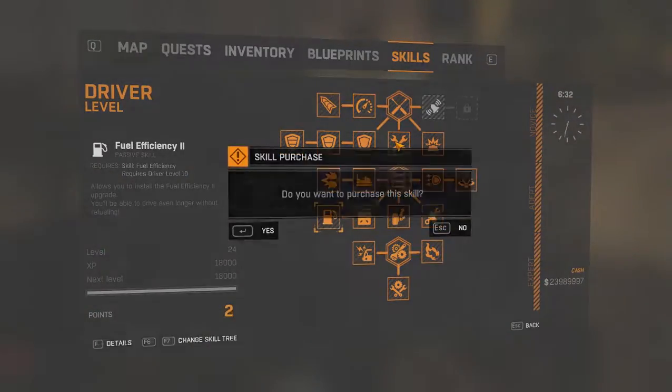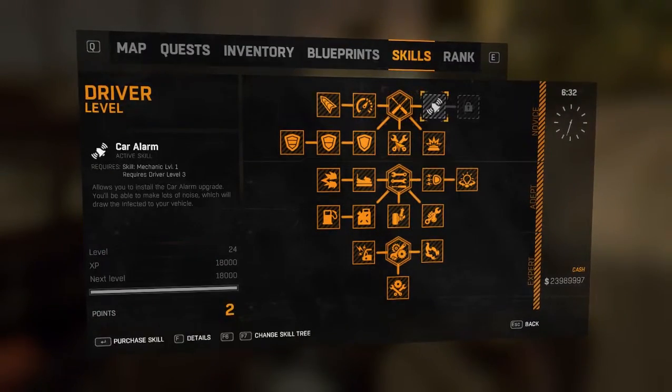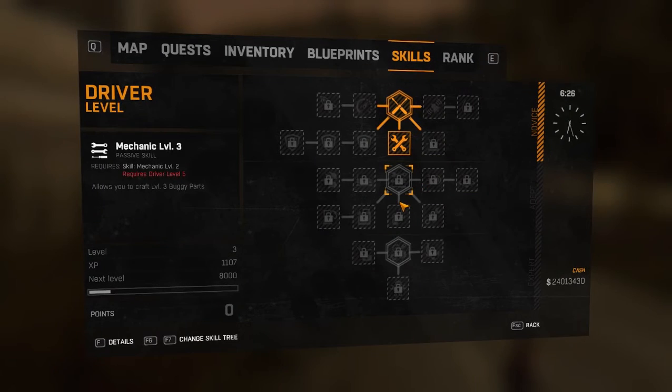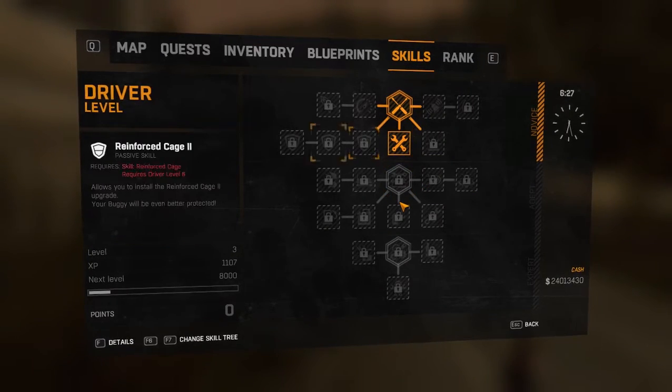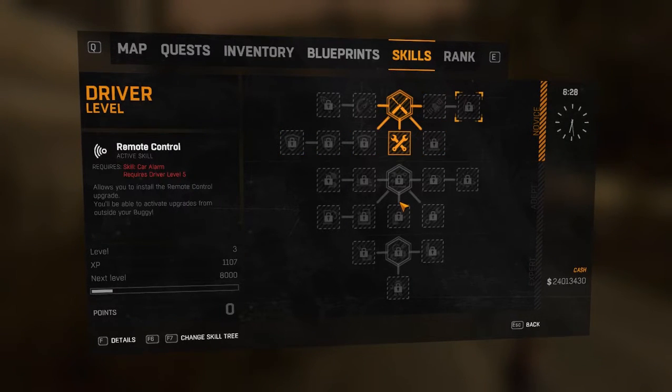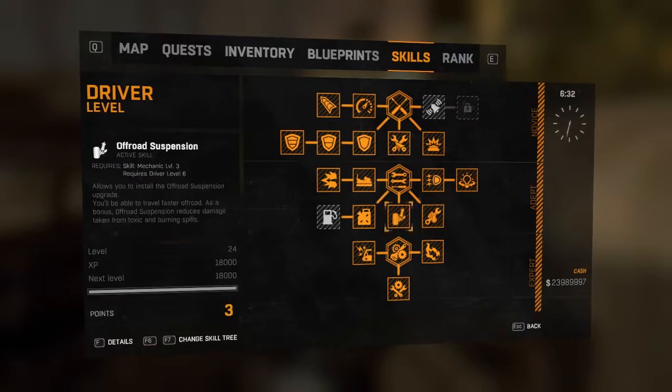Hey guys, it's Redneck. I'm going to show you how to max out your driver skill in Dying Light: The Following. This video will be an in-depth guide to go from a low driver level with limited or no skill to max it out at level 24.